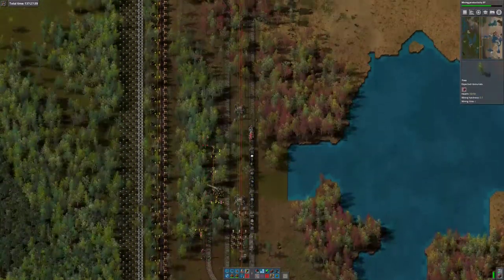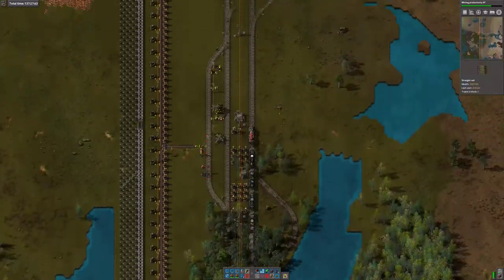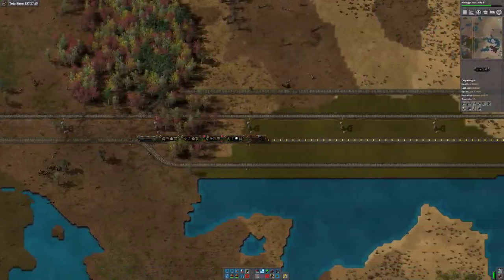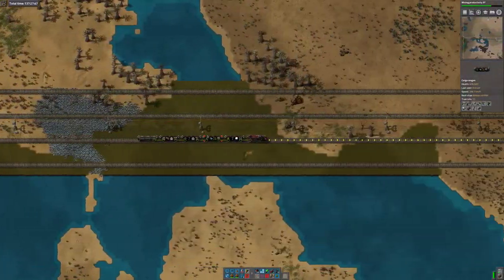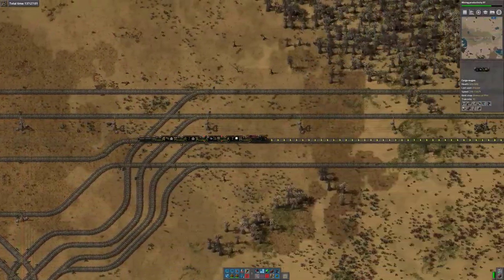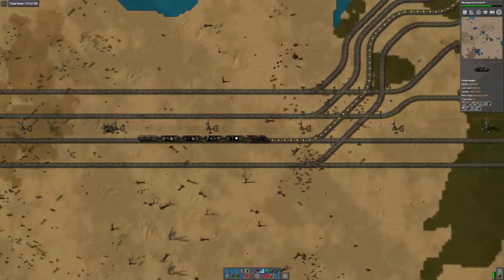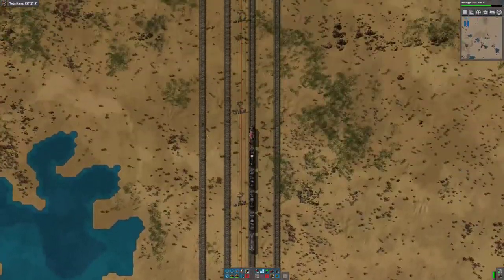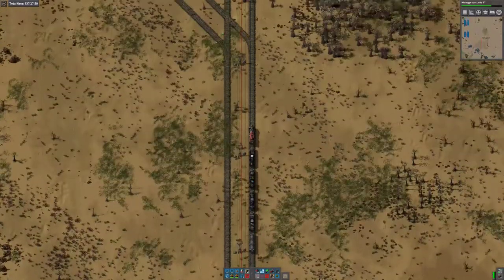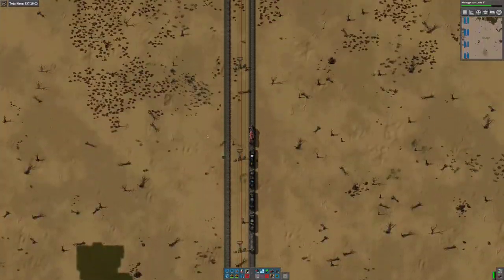In case you hadn't guessed, this is the first time I've attempted to build at this sort of scale. I've built toy megabases in creative mode with resources being magicked out of thin air, and I've built sort of halfway-to-megabase scale as single site bases. This is the first distributed base of this kind of scale I've ever tried to build, so it's a learning experience for me.